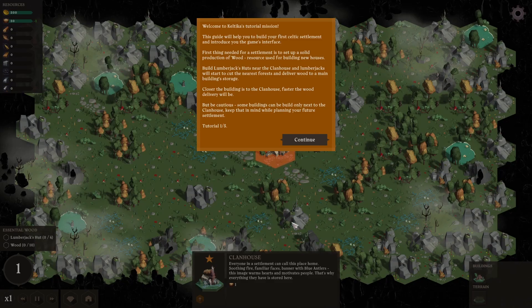This guide will help you build the first Celtic settlement and introduce the game's interface. First thing needed for the settlement is to set up a solid production of wood - a resource used for building new houses. Build lumberjack huts near clan houses and lumberjacks will start to cut near forests and deliver wood to maintain building storage.